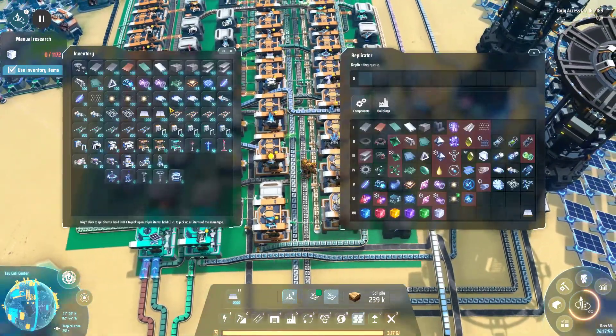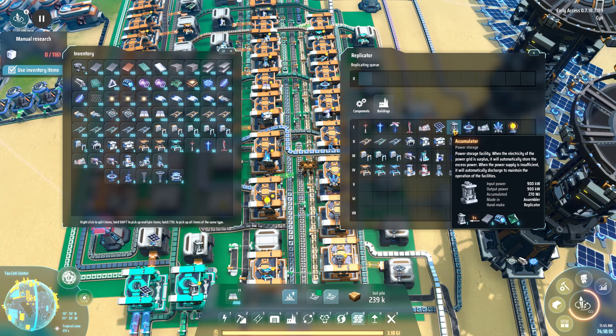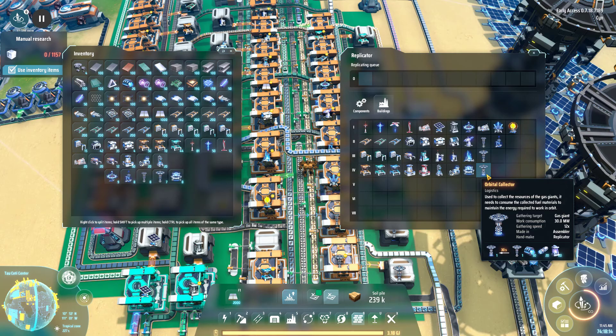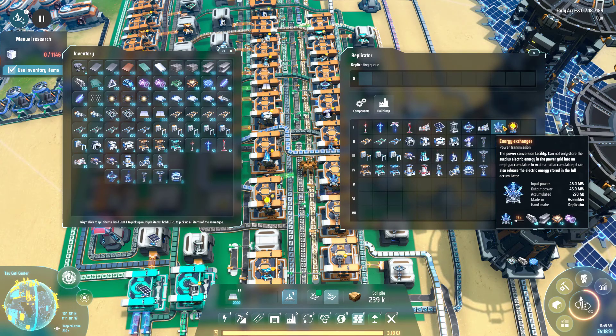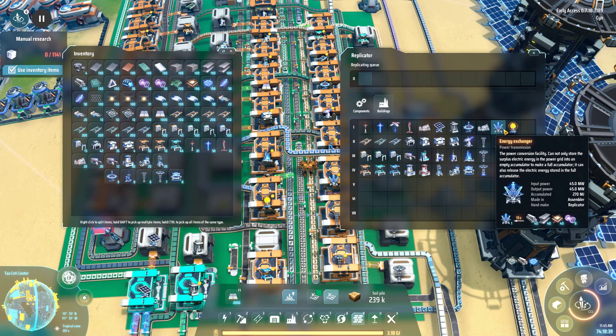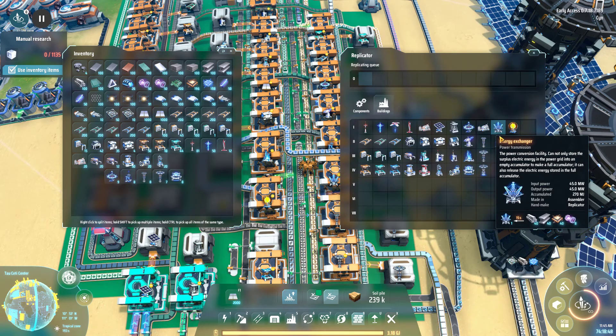I had actually never even used an energy exchanger before - I didn't understand its purpose. Every time I read about it I didn't understand 'put energy into an empty accumulator to make a full accumulator' because I barely used accumulators. It finally dawned on me when I realized you need them for the orbital collector - that was why I hadn't added it to the layout. Once I played around with the energy exchanger, I realized you can literally use it to store and transfer power. Later you can even collect energy from a sun into accumulators, transport them, and unload into your network. To automate orbital collectors you actually need an energy exchanger.